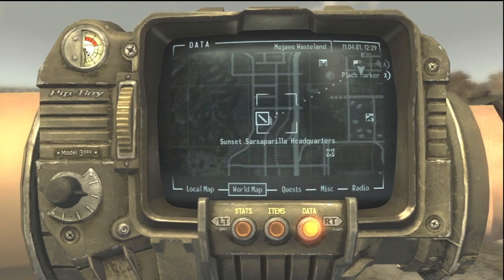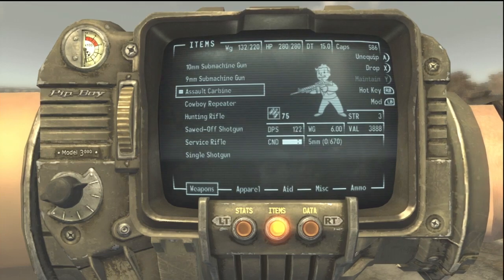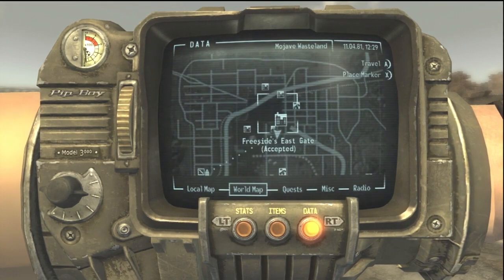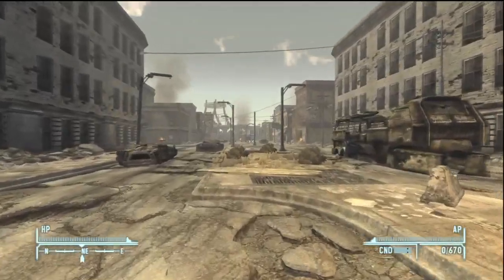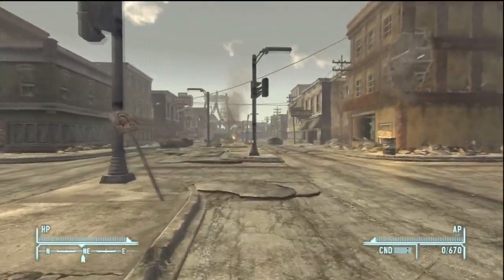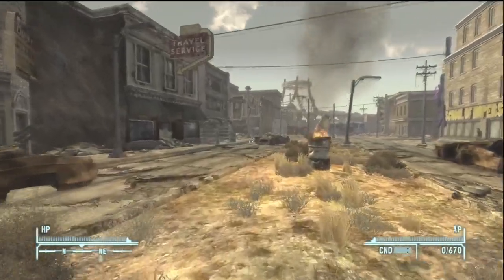I'm about as close as I'm gonna get, so I might as well just walk the rest of the way. Actually, what I'm going to do is go back into Freeside. I'm gonna go to the Strip north gate, go back to Freeside, and I'm going to leave Boone there. I've actually played a little bit further than this but I've had to go back simply because of some issues. I'm gonna leave Boone at the Atomic Wrangler simply because he makes things a little bit less fun — very overpowered to the point where he's probably a little bit too powerful.